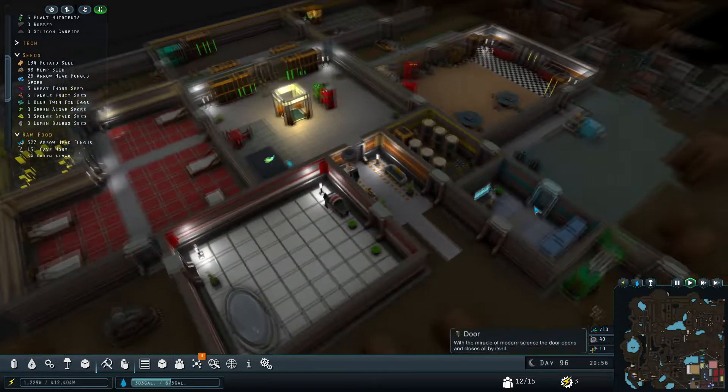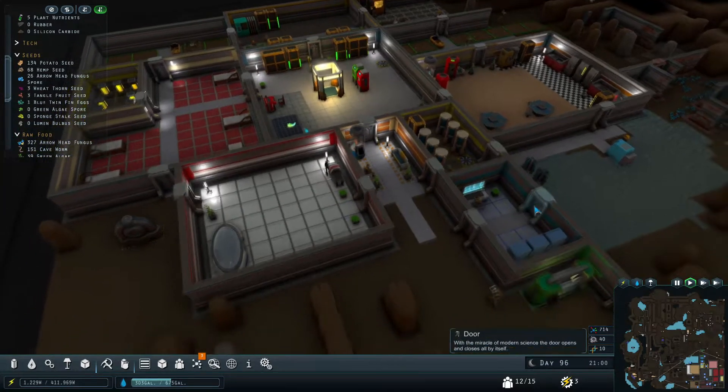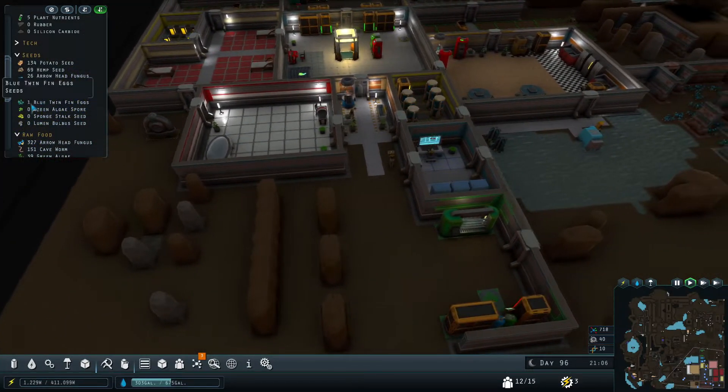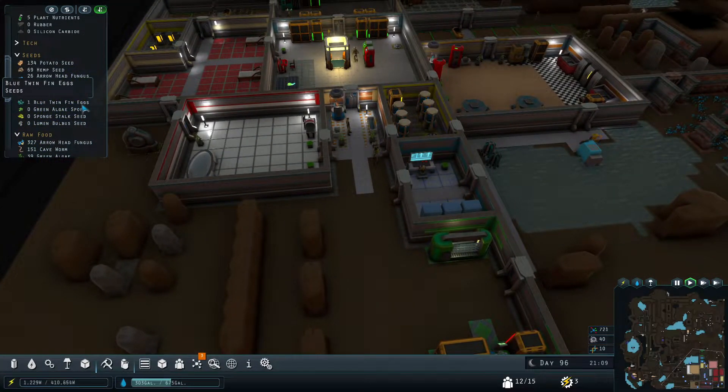Well hello everyone, I'm Yanni from BU4U Gaming and today we are back in Mercury Fallen. I just realized we actually have one blue twin fin egg — we must have gotten that from one of the expeditions, but I don't even recall getting it.